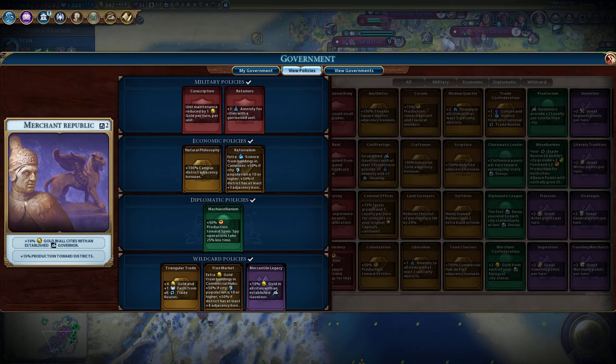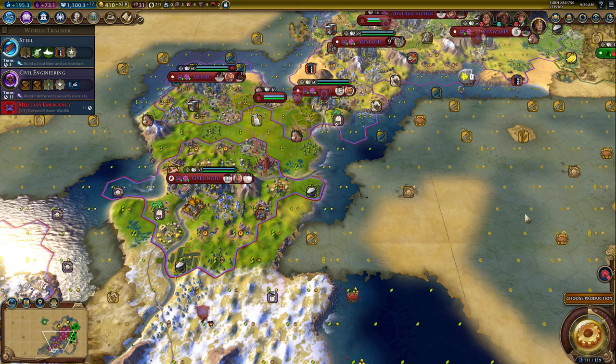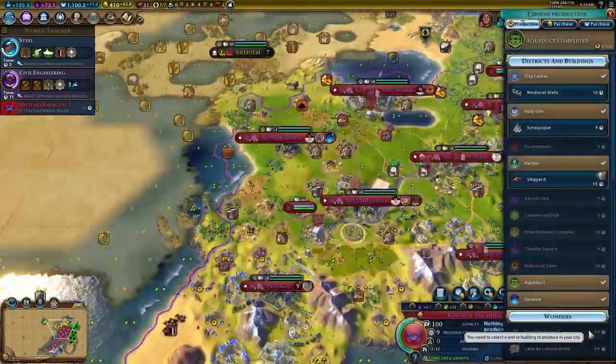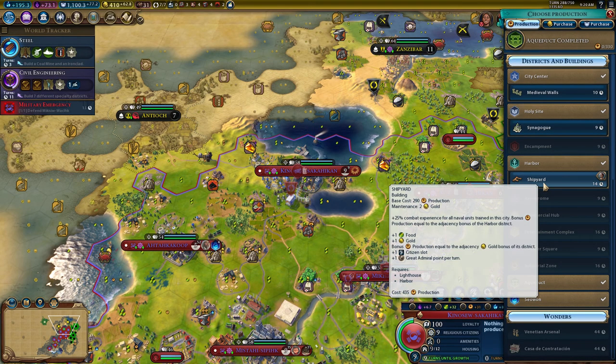These guys give hard deals now in Rise and Fall - not very good at all. I know you need housing, but I can't really do anything about that right now. Let's go ahead and grab our shipyard for your harbor that's in the middle of the ocean.